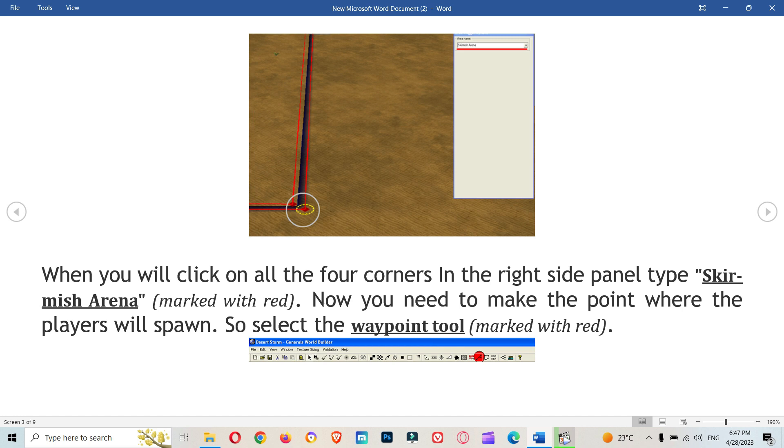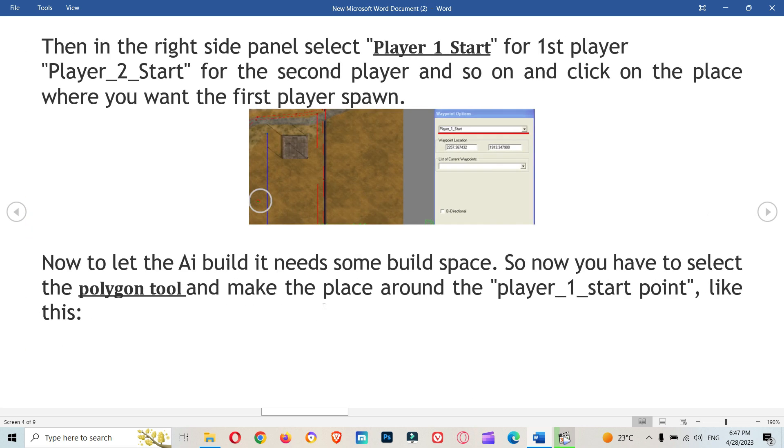Now you need to make the point where the players will spawn. Select the waypoint tool marked with red, then in the right side panel select 'player_one_start' for the first player, 'player_two_start' for the second player, and so on. Click on the place where you want the first player to spawn.